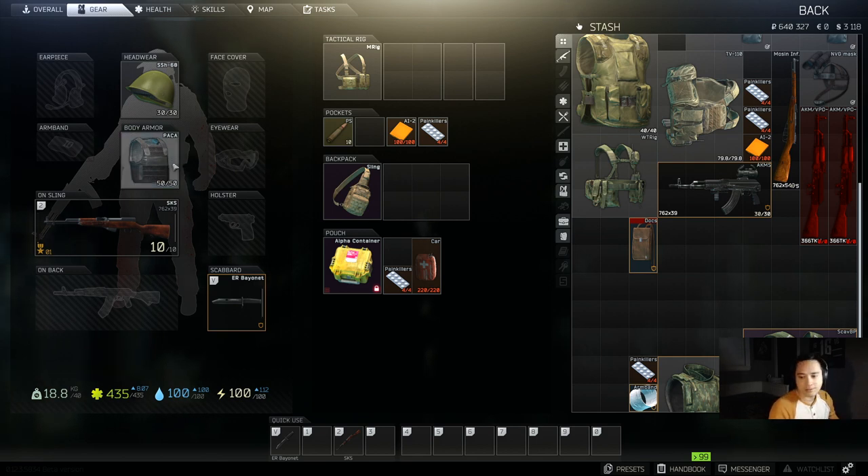So there you have it — a quick rundown of super low budget loadouts. The most expensive one came to about 92,000 rubles. Hopefully this video helps you out. If it does, please give it a thumbs up, subscribe to the channel, and check out my scav money run videos — I'll put that link somewhere. See you all next time, bye!